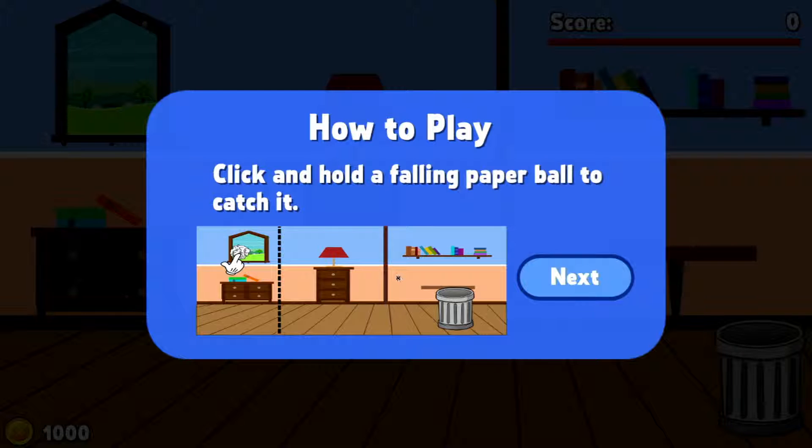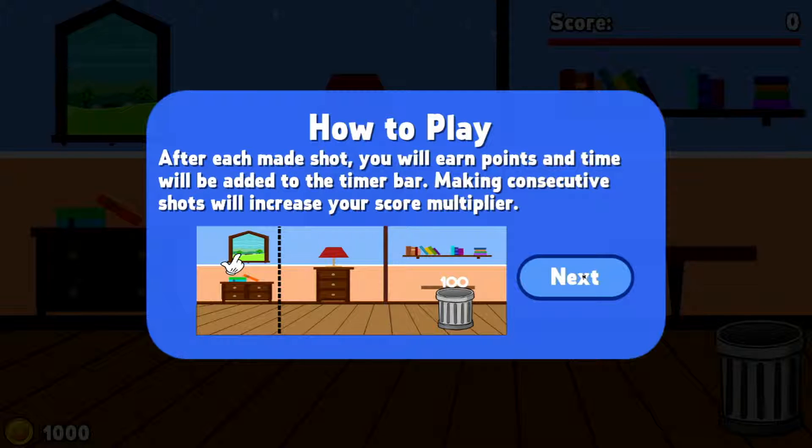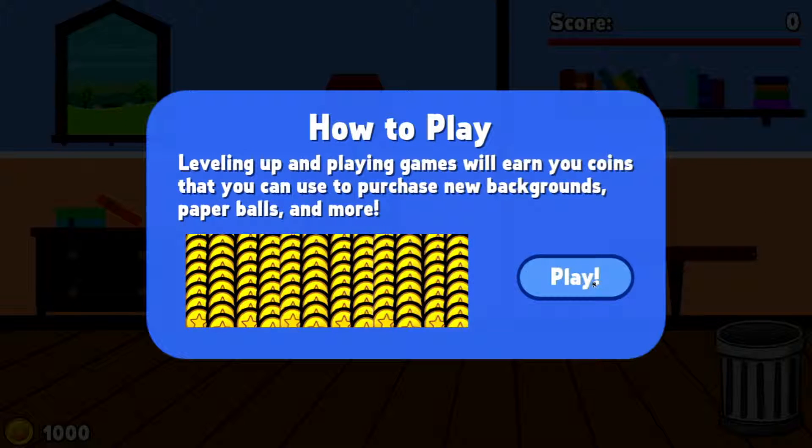How to play: click and hold a falling paper ball to catch it. Attempt to throw the paper ball in the trash by releasing it at the right moment. You cannot drag the ball past the dotted line. After each made shot, you'll earn points and time will be added to a timer bar. Making consecutive shots will increase the score multiplier.